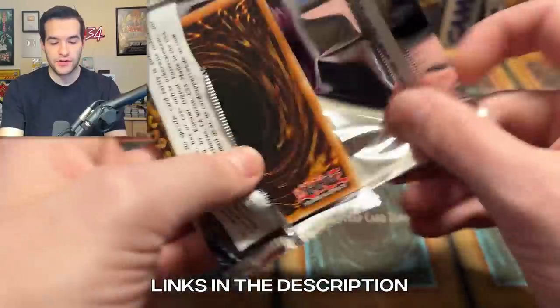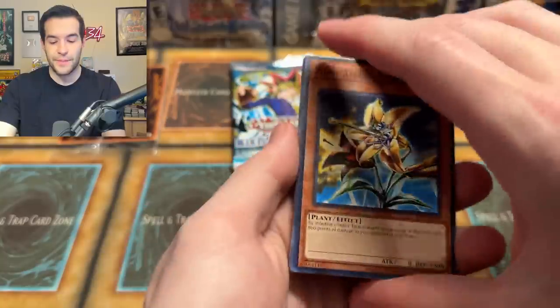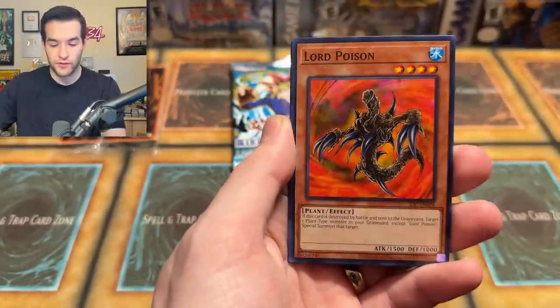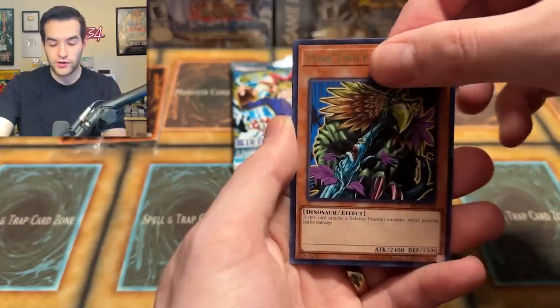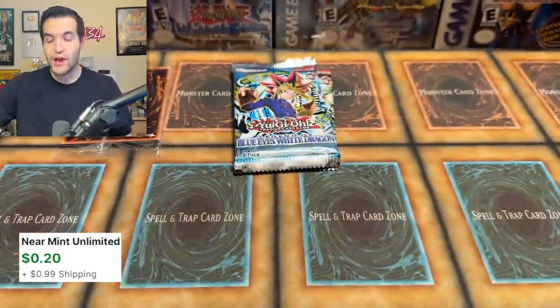I'm going to have a link down below to Saciato's orders if you guys want to pre-order some of this, because I think it is about to come out. So it's technically still a pre-order, but you'll be able to buy it there whenever it comes out. Lord Poison, Inferno, Dark Driceratops, and an Ojama Delta Hurricane.